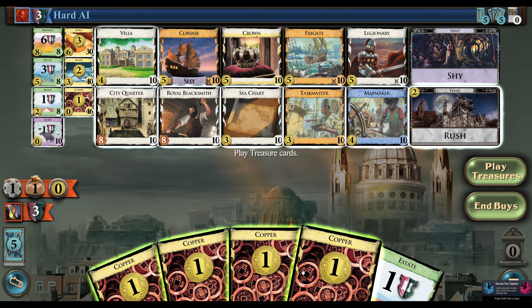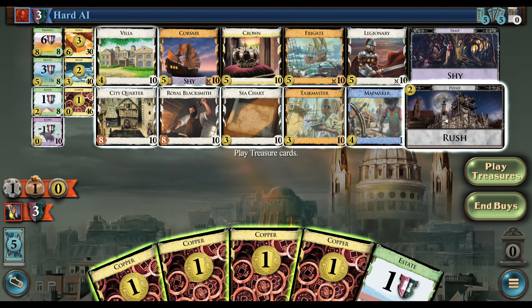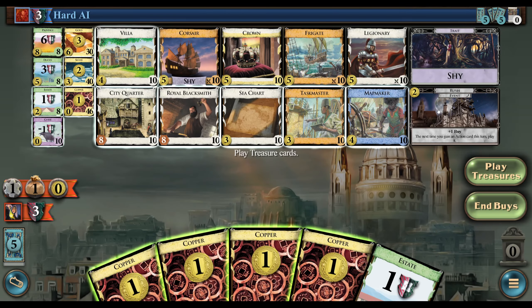Hello there, welcome to today's Daily Dominion, which is an all-sets board featuring — wait, today's Friday, can't be all sets. I guess it's Empire's Plunder Seaside. There's no OVP, so that's always potentially frightening.